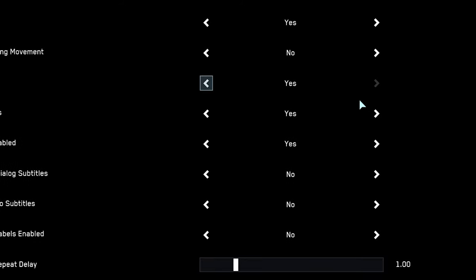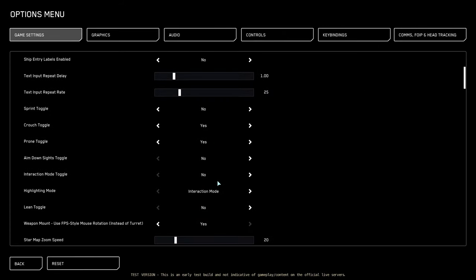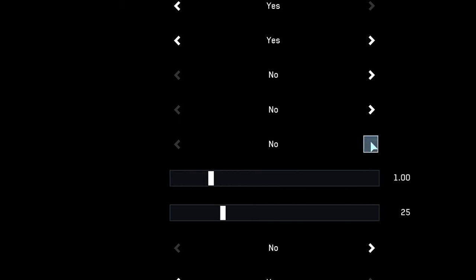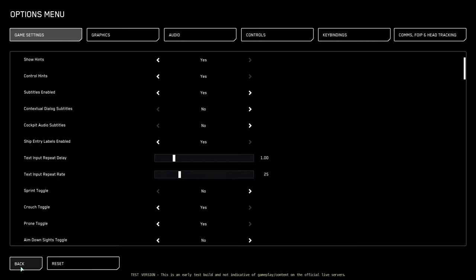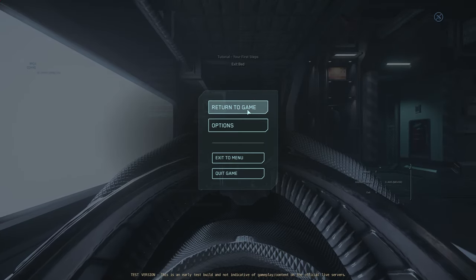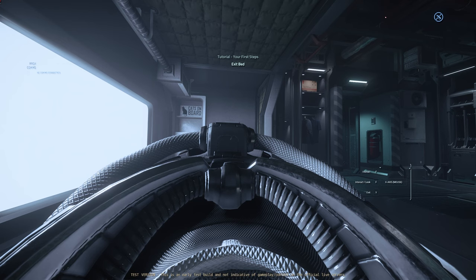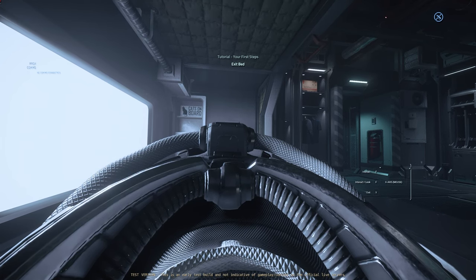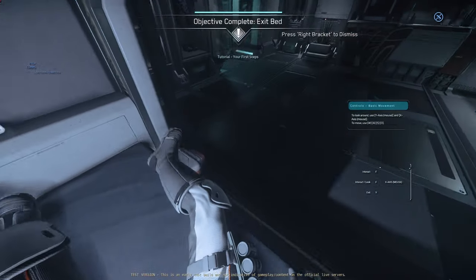So yeah, show hints — and there's also ship entry, if I can find it. Here we go. Two major things that by default for new players would be on. So it's not really fair for me to criticise the game for not showing me hints in context when I literally disabled them myself.